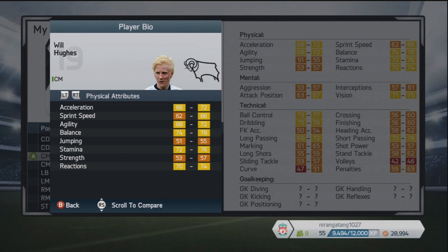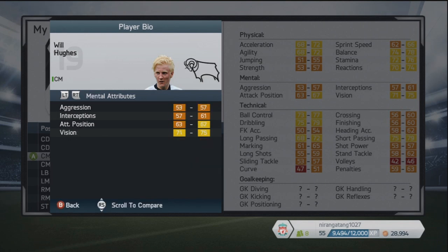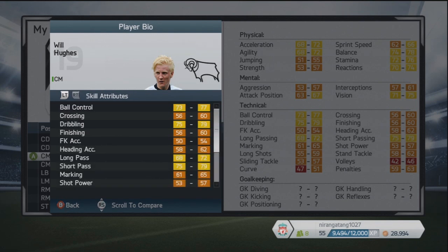Next up we've got Will Hughes, another player you might want to take a punt on. He plays for Derby at the moment in the Championship — a really good player for his age, 18 years of age. I've actually seen him play, and he's actually a lot better than his stats on this game suggest.